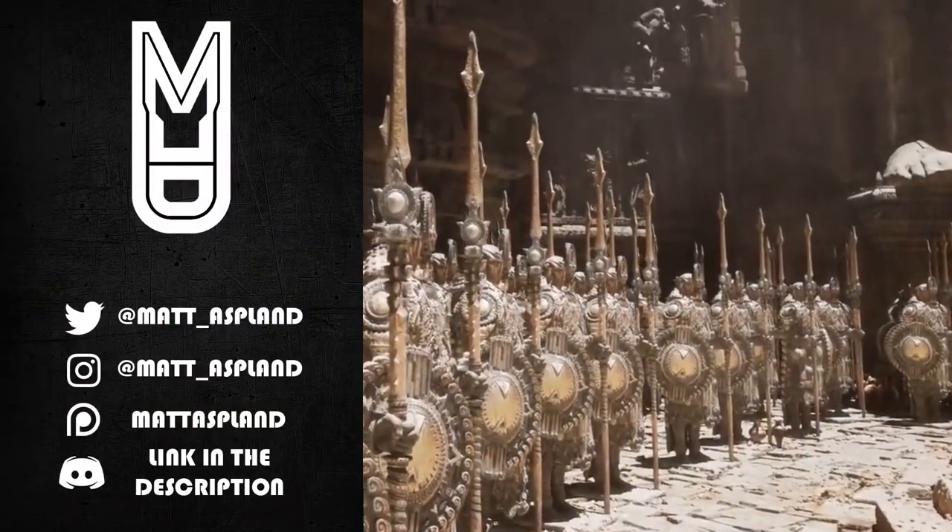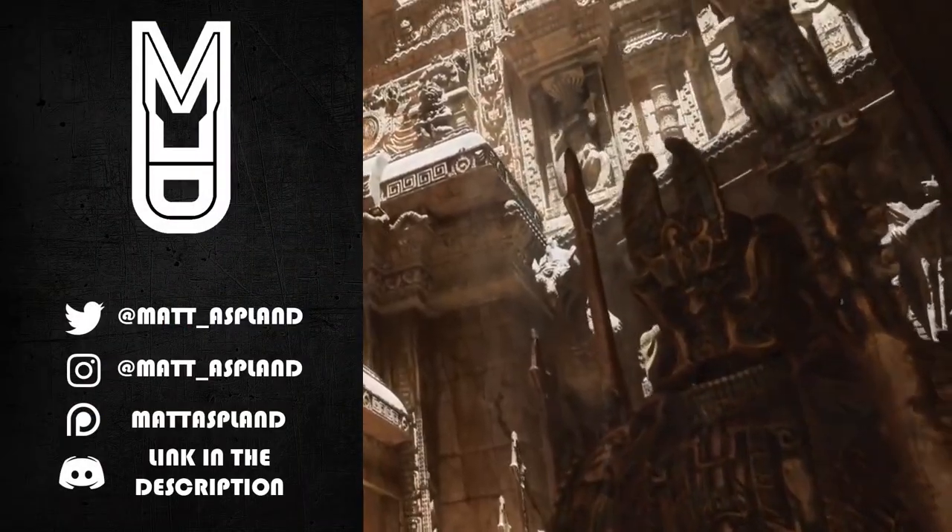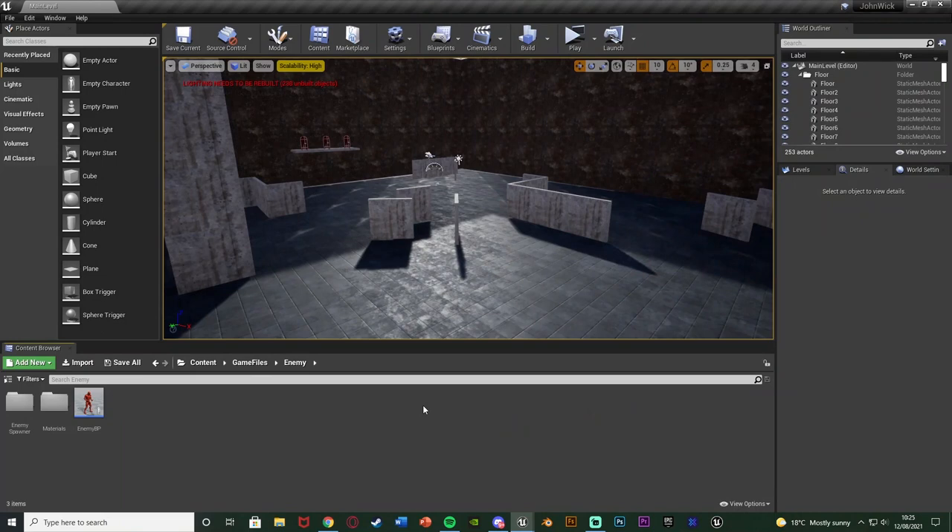Hey guys, welcome back to another Unreal Engine 4 tutorial. Today we're once again advancing upon our third person shooter minigame. We're going to be adding in an ammo pack, so when the enemy dies they have a chance to drop some ammo which we can pick up to restore and replenish our ammo so we don't fully run out.